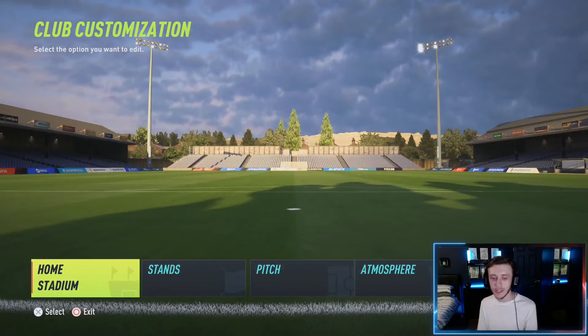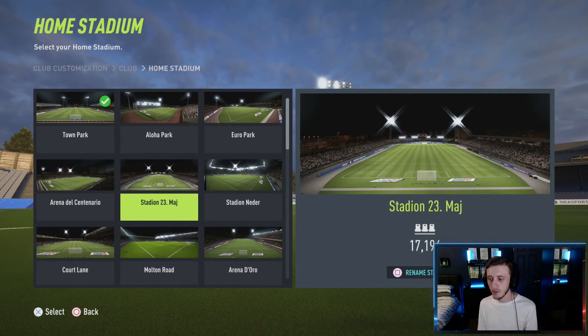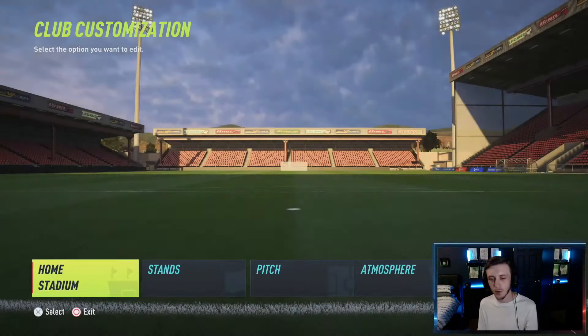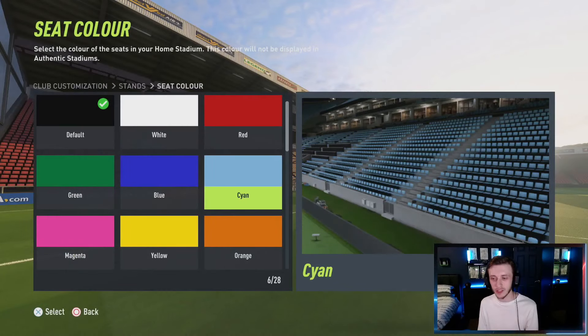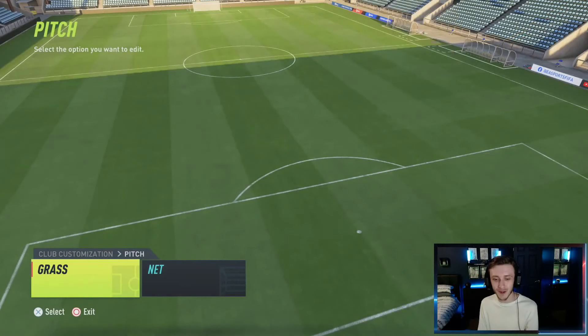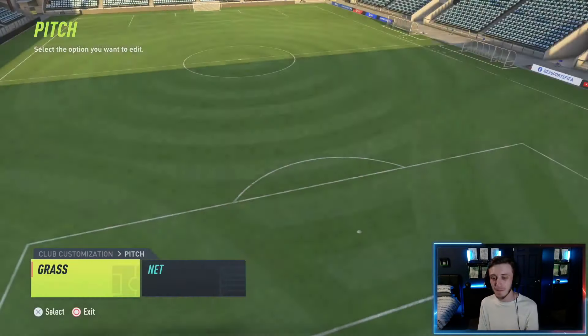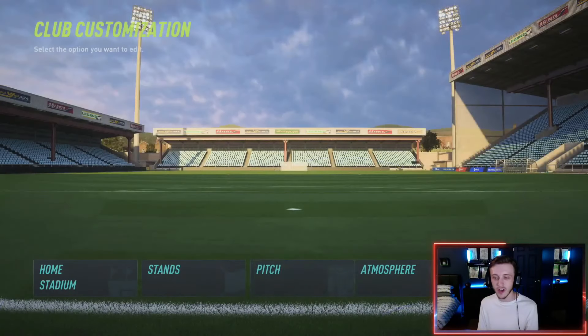We're going to the stadium now - we can change this every season. Starting down in League Two, we don't want a massive setup but we want a decent one to get a decent little crowd in. I think 19,000 will be a good start - we're not going to be a poor club by any means. In the stands we'll go with white for the accents and cyan blue for the seat color. That looks nice! I'm buzzing for this career mode - I cannot explain how long I've been waiting for something like this on FIFA. We'll go for the hexagon cut on the goal nets.